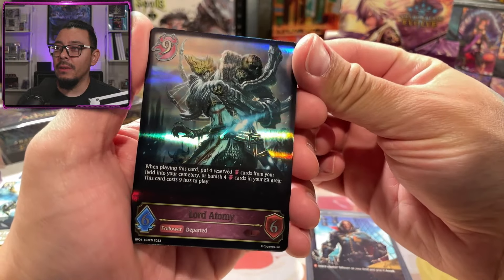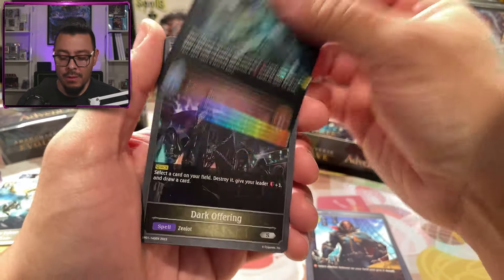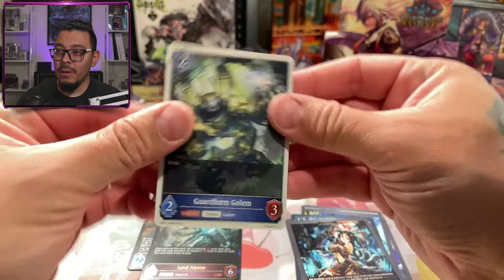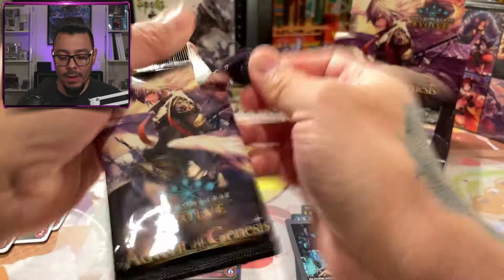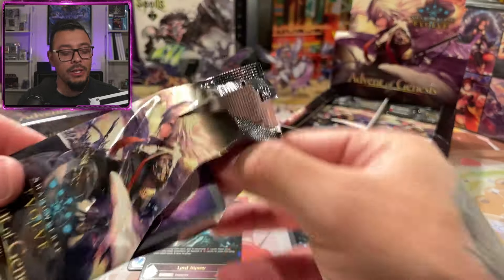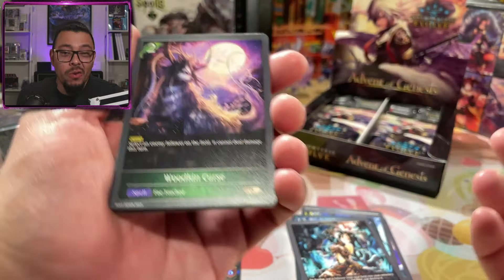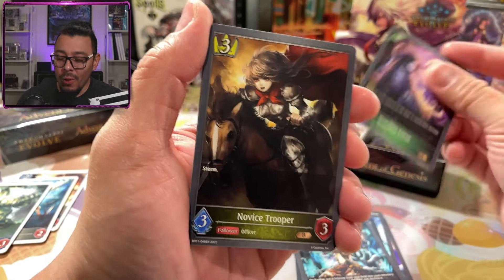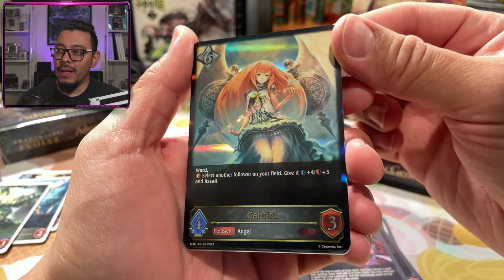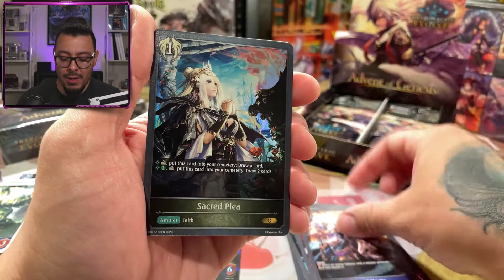And then we have a legendary — Lord Atomy. Very nice. Dark Offering, Dimensional Shift, Wardrobe Raider, Guard Form Golem. As I'm looking through these cards, at first I was just going to get these to sell on TCG Player, get my money back or a little more. But the art alone makes me want to play this game. Novice Trooper, Sorcerer's Cash. Got another legendary — Gabriel. Lot of angels in this game. There's a lot of angels, Alice in Wonderland things — they seem to creep into a lot of card games.